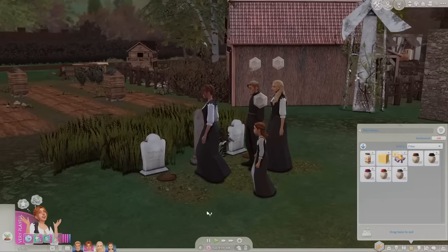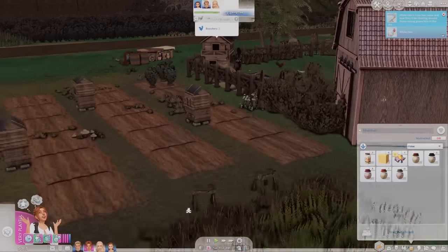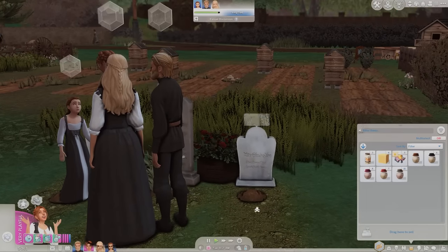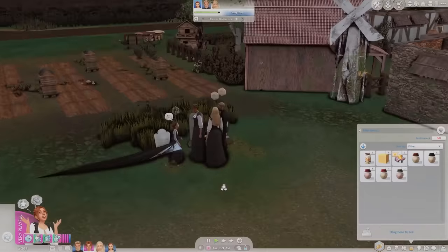So now we have two Penelopes. Grim is here for the chickens — I'll talk about that in just a second. May's custom content is glitching out, but right now we have Papa Cedric and baby Penelope in our little graveyard out back by the tree.